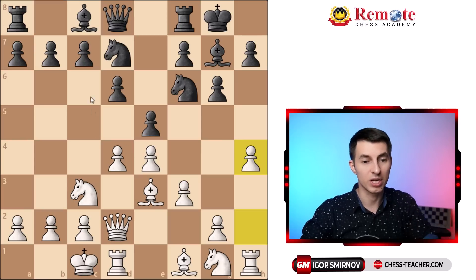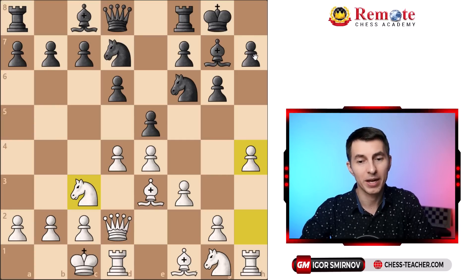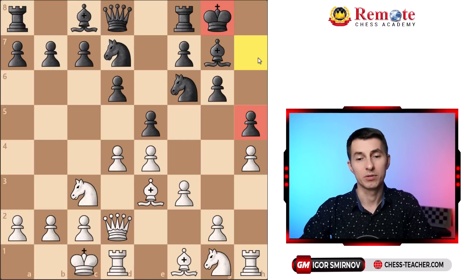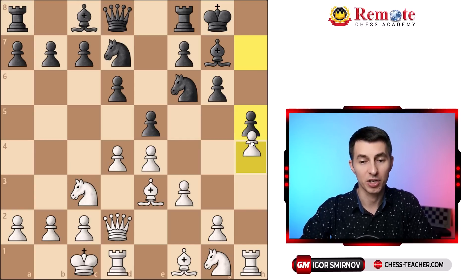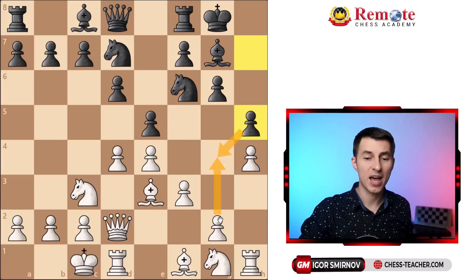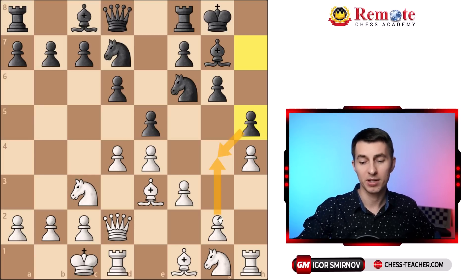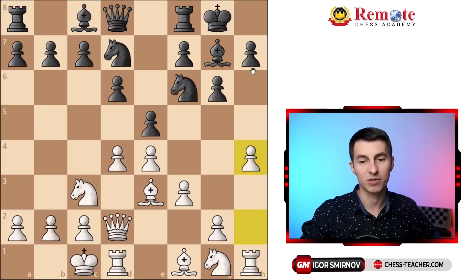Black usually needs to either play c6, b5, b4 and seek counterplay on the queenside, or if you don't want to do that, at least try playing h5. It's a bit risky because it weakens the king slightly, but it physically blocks the h-pawn from moving forward. And if white wants to break open with g4, they'll have to sacrifice a pawn, which makes it not that easy for white. So you have to either counter-attack or play h5 and slow down.